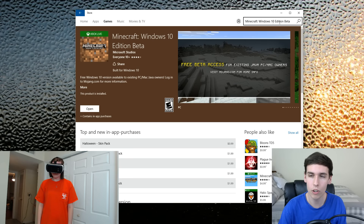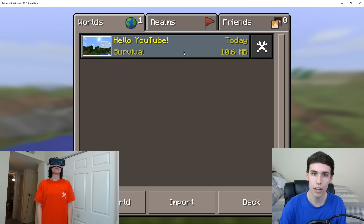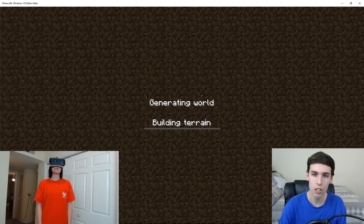So it's really simple, as long as you have Windows 10. You open it up, type in Minecraft, and it's the Minecraft Windows 10 Edition Beta. Once you purchase that for $10, you can open it up. Once you have that open, you can press play and create a new world. I call this one Hello YouTube — you can load that in.